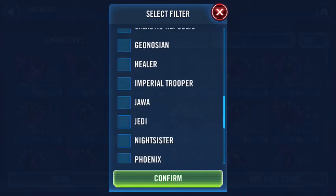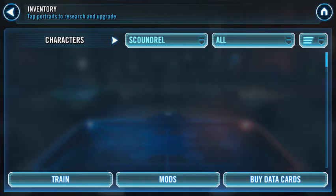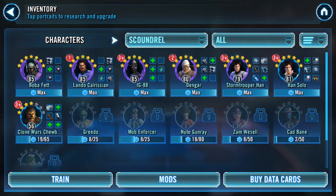I have a video about which scoundrels to farm first. I don't really invest that much in the scoundrel faction as a whole. The only 5 characters I've farmed — I haven't even farmed Clone Wars Chewbacca actually. I only got him to 4 stars when the game started and haven't touched him since level 56.